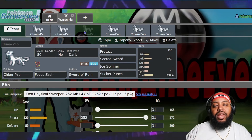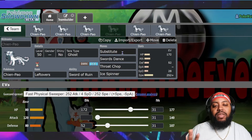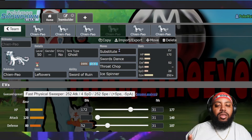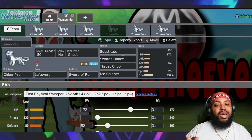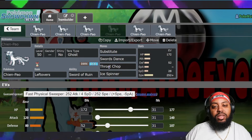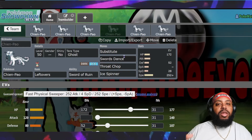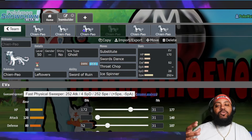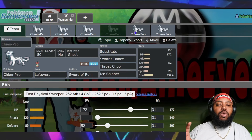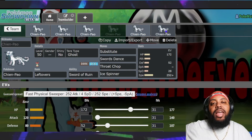You could adjust the spread for more bulk if you want to survive hits behind the Substitute, and swap Clear Amulet for Leftovers since once you have a Substitute up, Intimidate no longer bothers you. You could also run a recovery berry. The standard sets are the most recommended, especially early in the format. The Swords Dance set takes more navigation — getting up a Sub isn't always easy without Protect — but it's a fun, viable option.